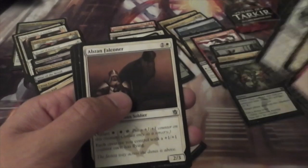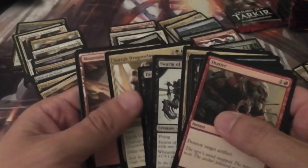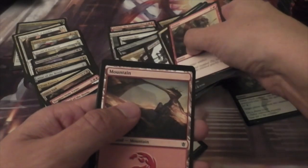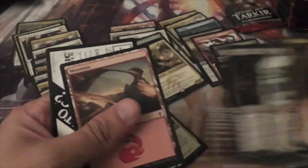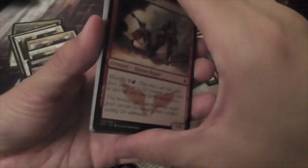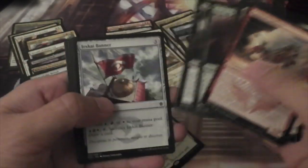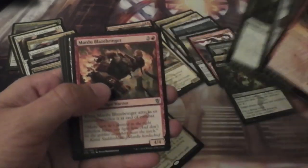So we have a Swarm of Bloodflies, Abzan Falconer, a Despise, and a Surrak Dragon Claw. I think it's still worth like ten bucks right now — being actual release night, if you're watching this at some point in the future.